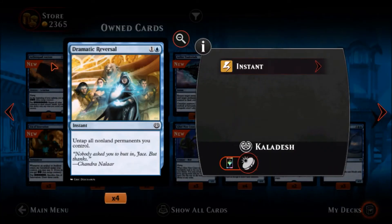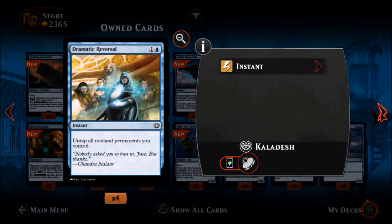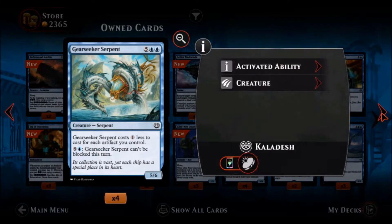Dramatic Reversal — one blue one colorless, a common instant: untap all non-land permanents you control. It could be a good combat trick, probably good with vehicles and things like that. I'm not impressed with it right now but I'm seeing it in a vacuum. Era of Innovation — one blue one colorless, an uncommon enchantment. Whenever an artifact or artificer enters the battlefield under your control you may pay one colorless — if you do you get two energy counters. Pay six energy, sacrifice Era of Innovation and draw three cards. If you're playing an energy deck you basically have to have this.